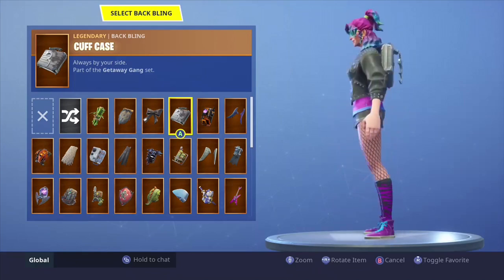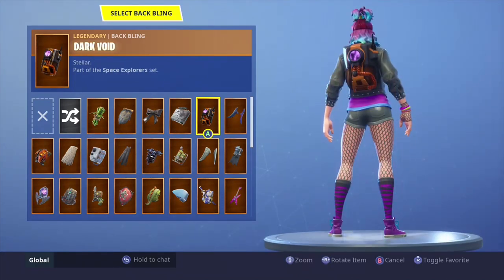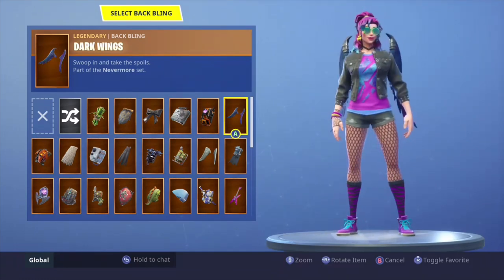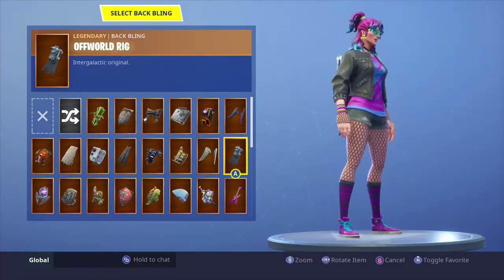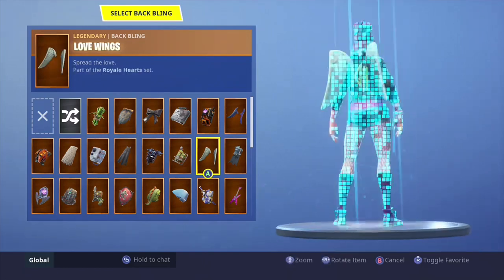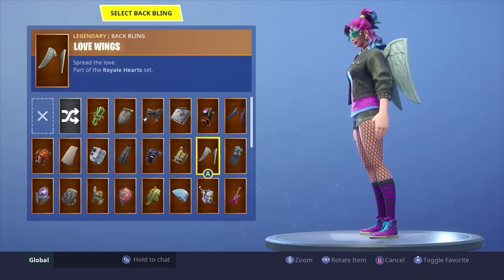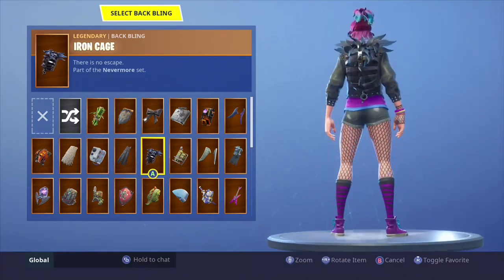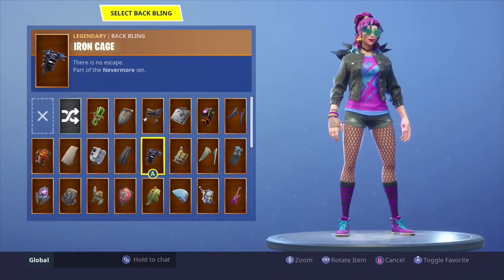Love case — not so much. Dark void — not really. Dark wings look really good on her. Off-road rig — not so much. Love wings looks pretty good on her too. Last gasp — not so much. Iron cage king looks really good on her too.